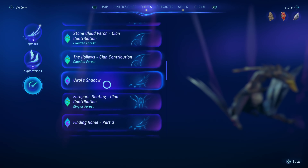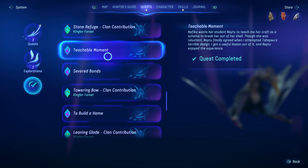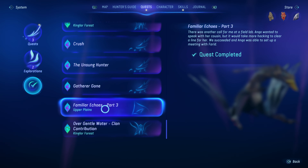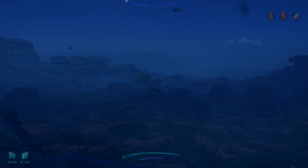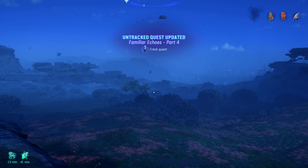Completed — Familiar Echoes Part 3. New quest: Familiar Echoes Part 4. There was another call for me at a field lab. Anka wanted to speak with her cousin, but it would take more hacking to clear a line for her. We succeeded, and Anka was able to set up a meeting with Fareed. Alright, so our quest is complete and we are all done here. Thank you for watching and I will see you next time.